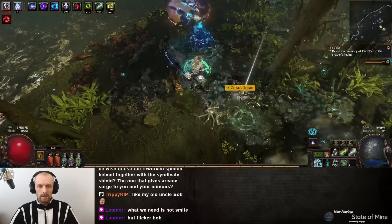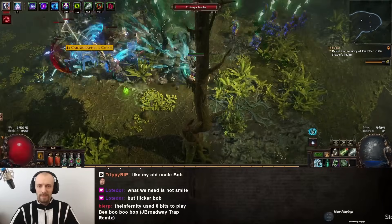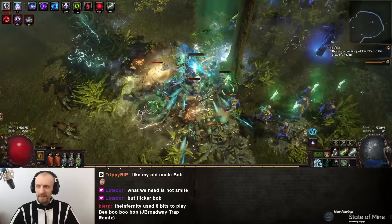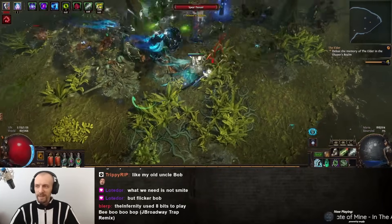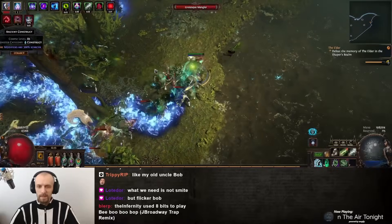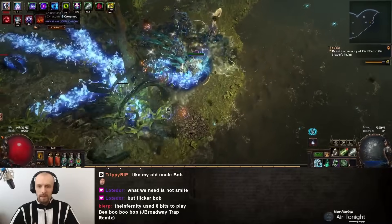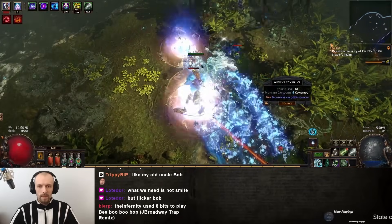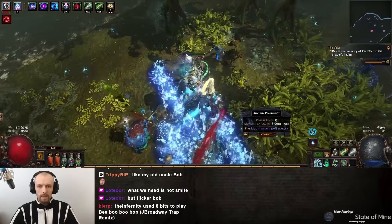The main drawback is that you only have one minion that does all the clearing and all the damage, and it is very obvious that that one minion is not very smart. Sometimes it just stops - the Animate Guardian tries to reach an enemy it cannot reach, and does nothing until it reaches that enemy, but it can't because it's blocked by something. Sometimes it's very annoying.